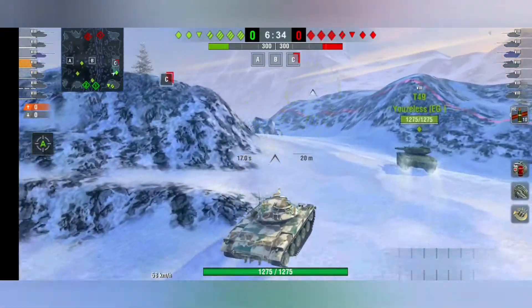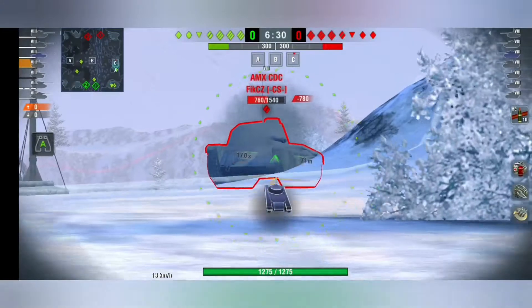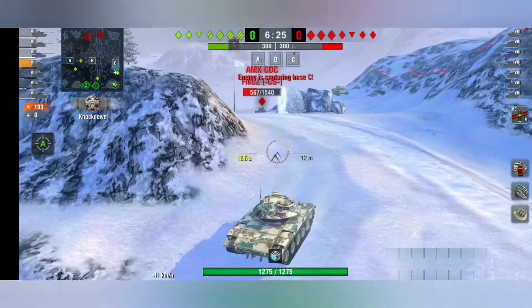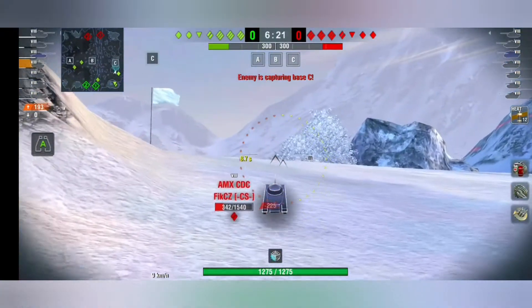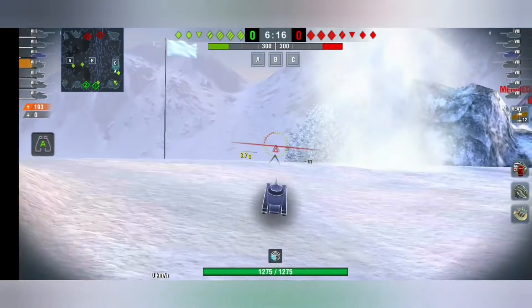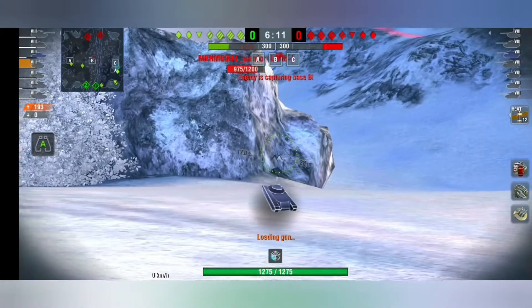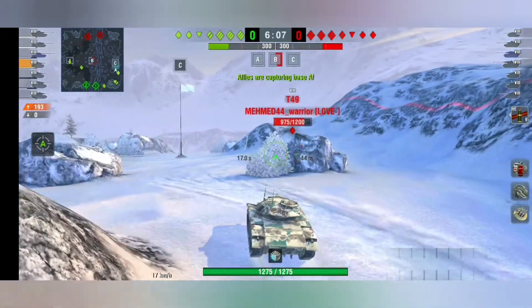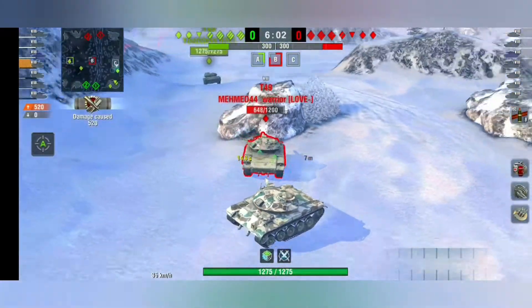There's no RNG — you always get your average penetration and damage, which means no odd bounces. Enemy vehicles aren't displayed on the minimap, which is another great feature. There are also no view range limitations: as long as you can see the enemy and he's not hiding behind soft or hard cover like rocks and bushes, he will be visible.